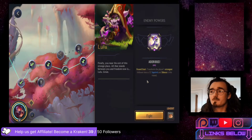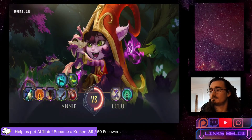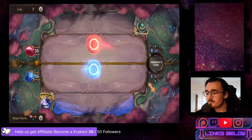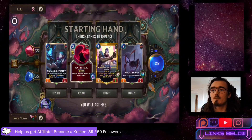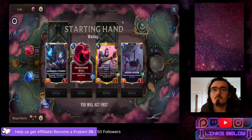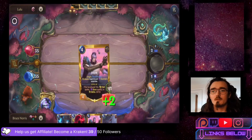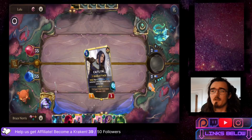Up next we have Lulu - she has her normal power where our strongest follower becomes a 1/1 silenced squirrel this round. This is usually pretty problematic when you rely on one strong unit to do most of your damage - like Eloise, she kind of gets passed up by Lulu's effect.